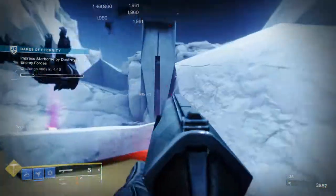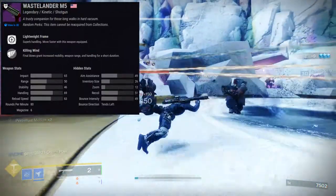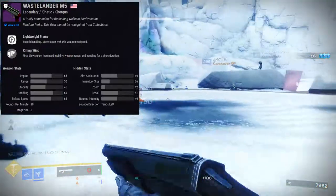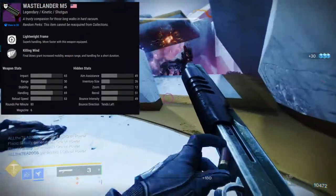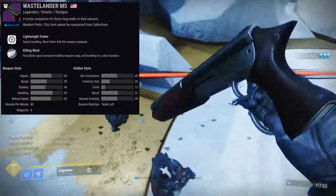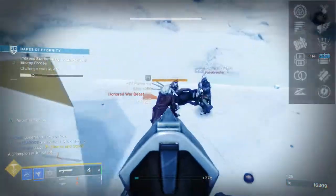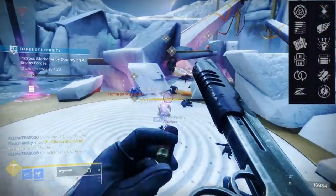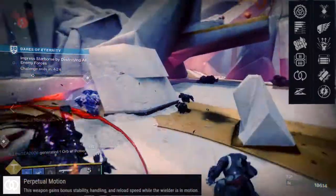The next weapon is going to be Wastelander M5. It is a shotgun in the kinetic slot and a lightweight frame as well. So if you do not have a god-rolled Reese Walker, this is definitely a good substitute. For the first perk row, it's going to be Ensemble, Subsistence, Dual Loader, Lead from Gold, Perpetual Motion, and Slide Shot.